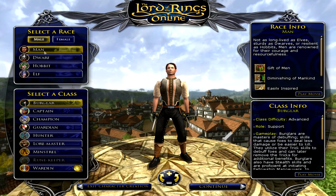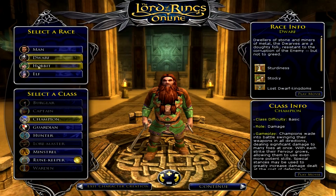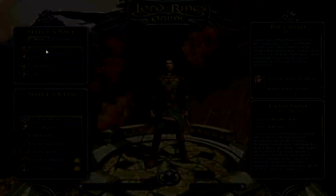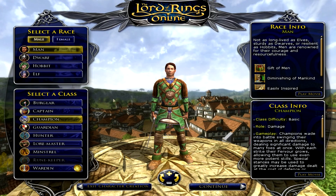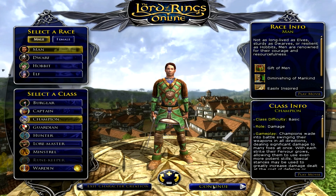Here on our race we have 4 different races to choose from, and for our classes we have 9 classes to choose from. In every race that you get to choose, you get a different ability listed on the info for that race. I'm going to go ahead and choose the Man this time around. The Champion seems to be the equivalent to the warrior in most games, so I'm going to go ahead and keep it as the Champion. As it is the same for the race info, you do get different abilities for being that particular class.